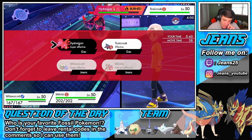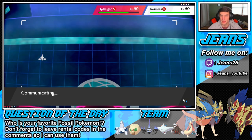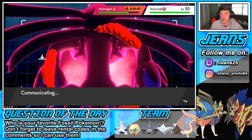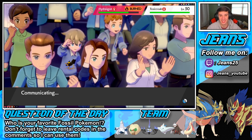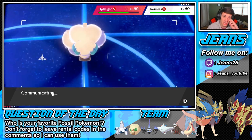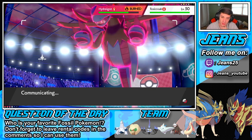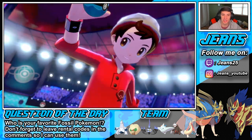Do I switch the weather or keep hail? I say we go hailstorm on the Hydreigon. Once Toxicroak is Charmed it's not really going to do much — it's a physical attacker, so we'll drop it by two, maybe four. The Toxicroak is scary though — if he puts Toxic on my Milotic that's a problem. But I think he might just go for Poison Jab on my Whimsicott for super effective STAB damage.